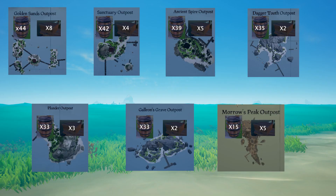Here's a quick rundown of all the barrels in each outpost. As you can see, Golden Sands is a beast when it comes to the amount of resources on the island — 44 barrels and 8 crates is absolutely insane compared to Moro's Peak at 15 and 5. Honestly, I had no clue that Sanctuary had that many barrels. Anyways, now that you know the amount of supplies on these outposts, don't be that guy who sails off with an empty ship. Good luck.